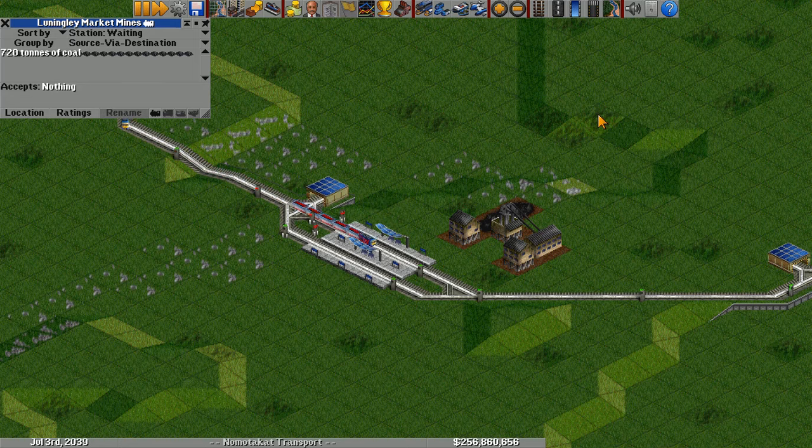Second, the next factor is amount of waiting cargo. If you have fewer than 100 units of cargo waiting, you get a 16 percentage point boost to your rating. However, on the opposite end of the spectrum, if you have more than 1,500 units waiting, you will get a 35% penalty to your rating.